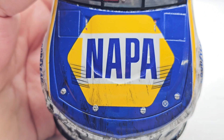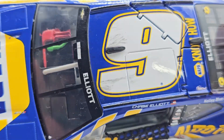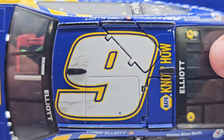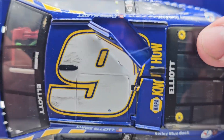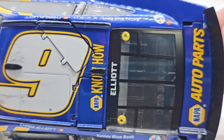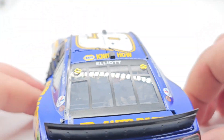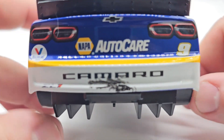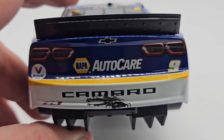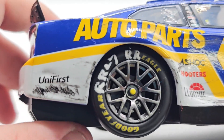On the hood we have NAPA with a little bit of race wear. You can see some detail on the interior as well. Elliott's got the banner there, some race wear on top, two cameras, NAPA No How, and working roof flaps. Elliott's name is on the rear name banner. I did black out the DIN number — you can still read it but it's a custom so it doesn't really need one. There's a little bit of damage on the back, NAPA Auto Care, Valvoline, number nine, taillights, and the bow tie.